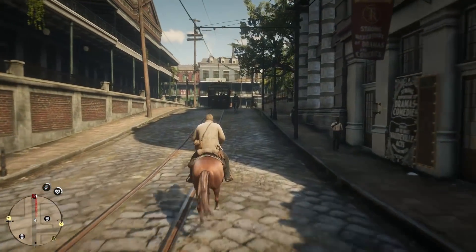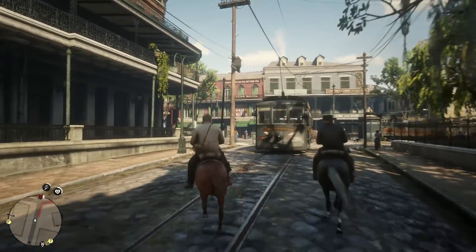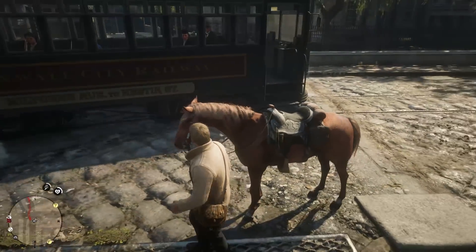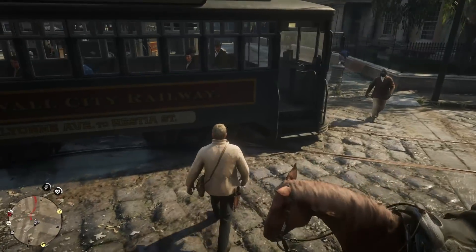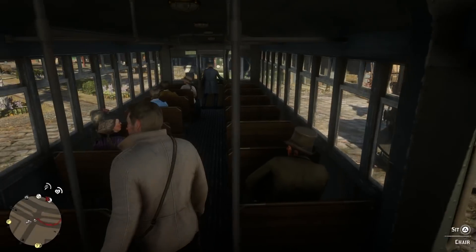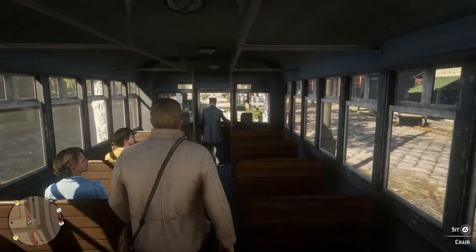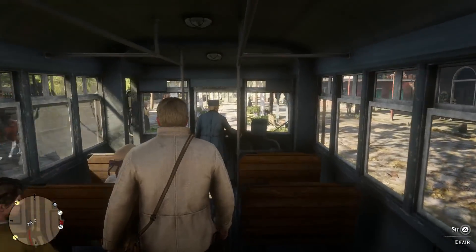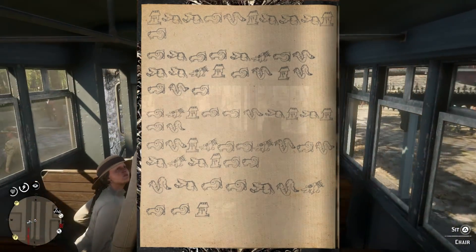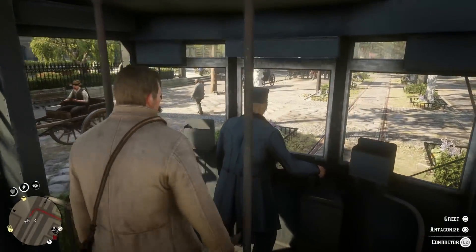Undead Nightmare as a standalone DLC didn't have any direct association with the main story in Red Dead Redemption 1, because the DLC altered the course of the story itself, so why would they add an Undead Nightmare easter egg in Red Dead Redemption 2? A lot of you might say it was just a subtle nod to the DLC, but this easter egg is a full quest that involves collecting random symbols around the map that lead to a cipher, which you have to crack to figure out. Even after you find all the symbols, Rockstar still expected you to crack the code that the drawings offered.